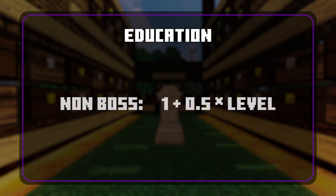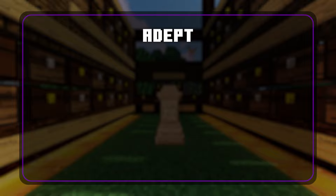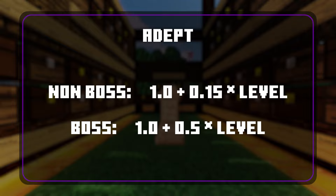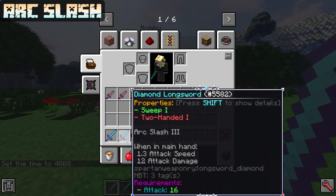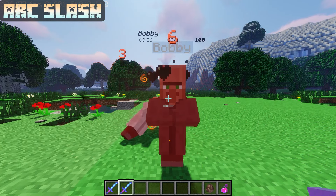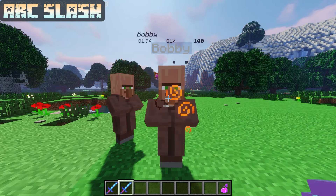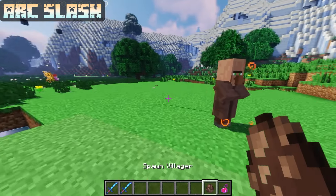Education has a max level of 3 and gives you (1 + 0.5 × level) times increased XP from non-boss enemies — at level 3, that's 2.5 times normal XP. Adept has a max level of 3, gives (1 + 0.15 × level) multiplied XP on non-bosses and (1 + 0.5 × level) multiplied XP on bosses, plus (2 + level) flat XP on each kill. Arxlash has a max level of 3 and gives you 20% × level sweeping damage against nearby enemies, to a max of 60%. What separates it from Sweeping Edge is that it doesn't rely on weapon cooldown. The trade-off is Arxlash does less damage than Sweeping Edge, but it's compatible with quite a few more weapons.